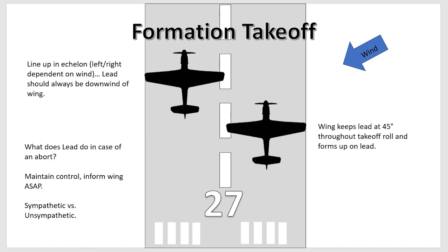There are also cases for an unsympathetic abort. On the bigger fields in IL-2, if lead called abort and I had enough lateral separation, I wouldn't necessarily abort — I'd continue my takeoff roll, take off, and continue climbing. It's safer to continue than to slam on the brakes mid-field, as long as you have the lateral separation to do so. On a narrow runway you have no choice but to abort. This is entirely situational, and something the flight leader should brief to you prior to the takeoff roll.